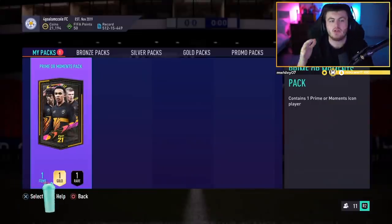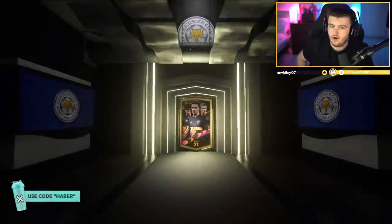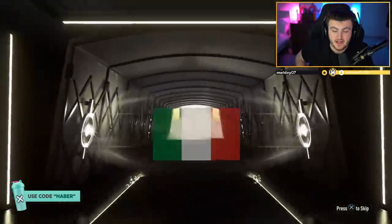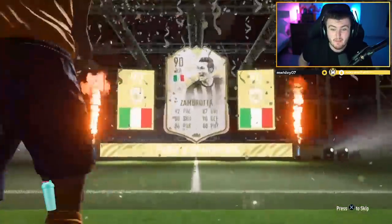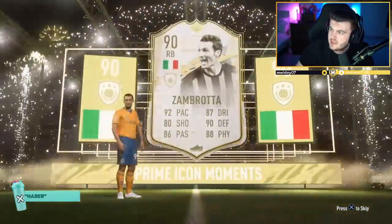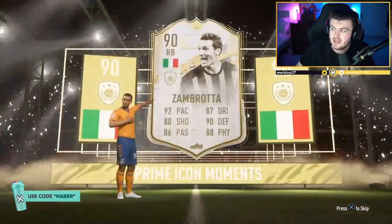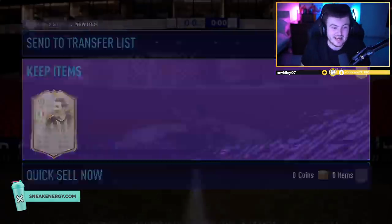We've got Michael's Prime or Moments Icon pack now. Come on EA — please, Brazil, Dutch, French, Cameroon, Hungary, any sick card. Italian CB — right back. Moments Ambrosini! That is really good — he's got the SBC out right now, 1.2 mil or 960k for the SBC, so over a million coins. That is absolutely phenomenal. What a win! Please do the SBC — and he didn't. Let's go! That is quality, absolutely fantastic.